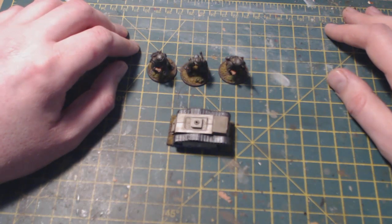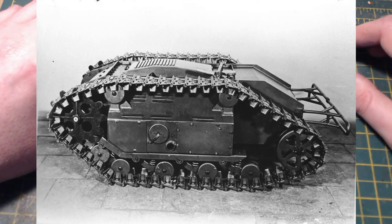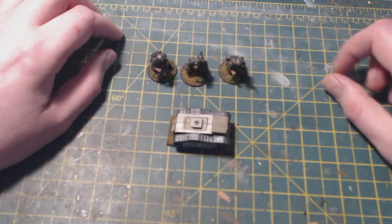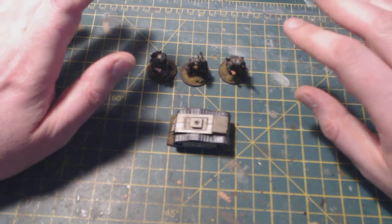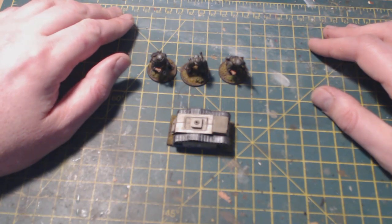So briefly, what is the Goliath? The Goliath was a remote-controlled tracked explosive carriage used by the German army during World War Two. There'll be a picture on screen now showing what it looks like — it's essentially a small tracked tank-box thing, that's the best way I can describe it. It was controlled by a controller with a long wire and driven at disabled tanks, emplacements, pillboxes, etc. When it reached its target it was detonated, blowing everything up in a small radius.